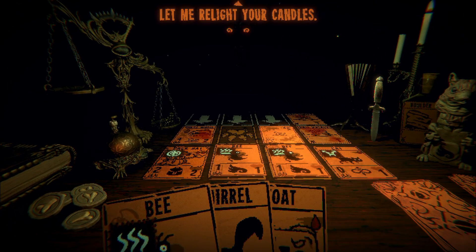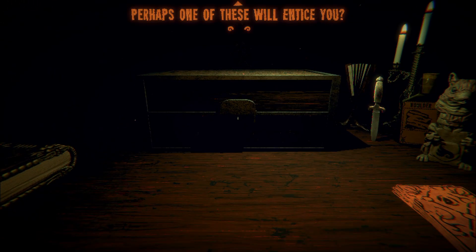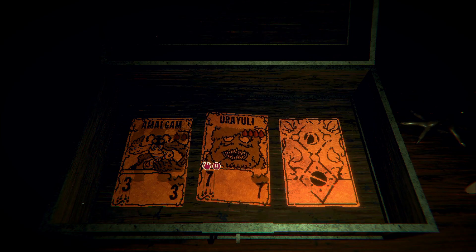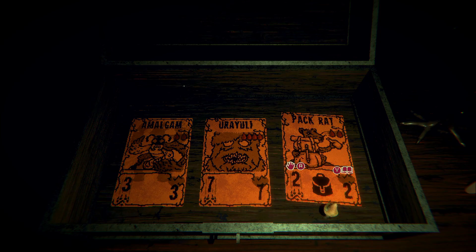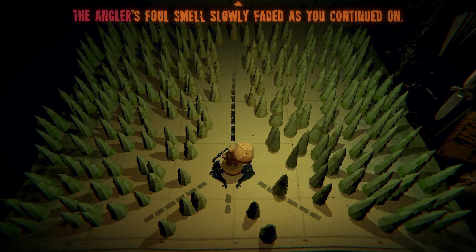Goddamn. Let me relight your candles. Perhaps one of these will entice you. Amalgam, amalgam. I kind of wanna test the amalgam card. But this has like... oh okay, so that's the mushroom symbol — it looks like a bone to me, like one of the teeth or whatever. But that means I have two of them, so if I was to take that to the mushroom people — got it. Amalgam. Understood. Alright, hell yeah.